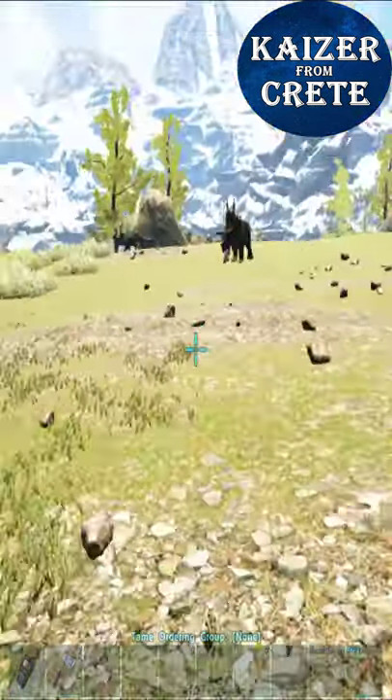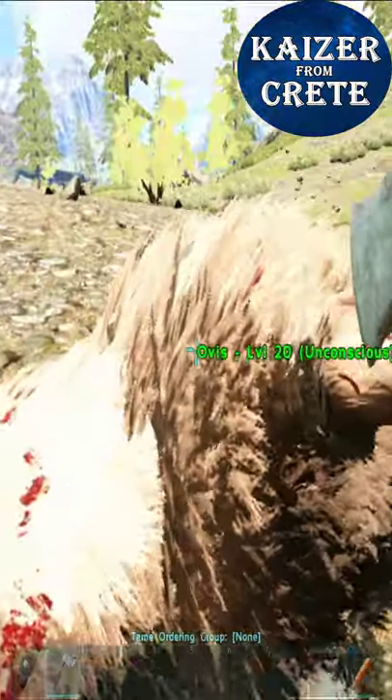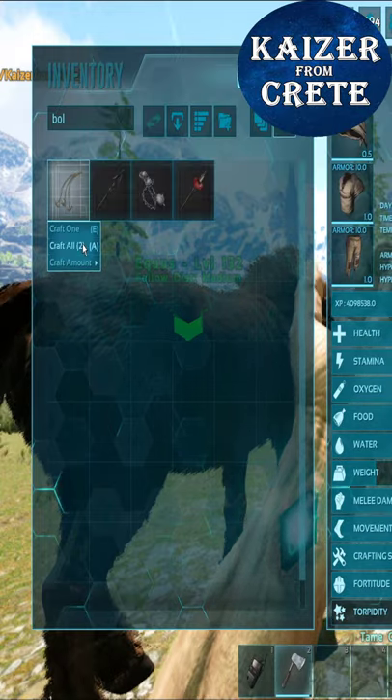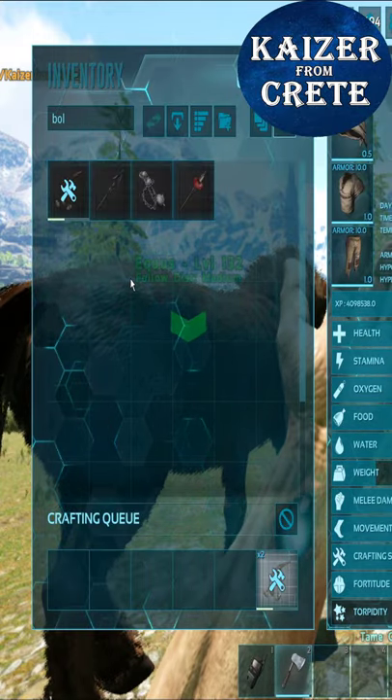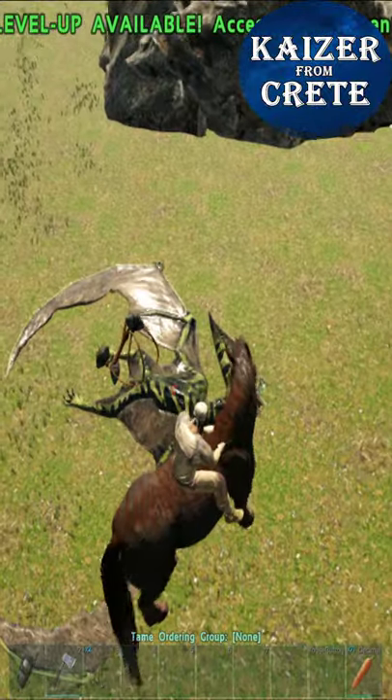Knock out the sheep that spawns right here in the same spot, then you can tame your second dino: the Pteranodon. You're going to need a pickaxe for the hide, but use the hatchet for getting more hide. Use the hide from the sheep to make bolas.